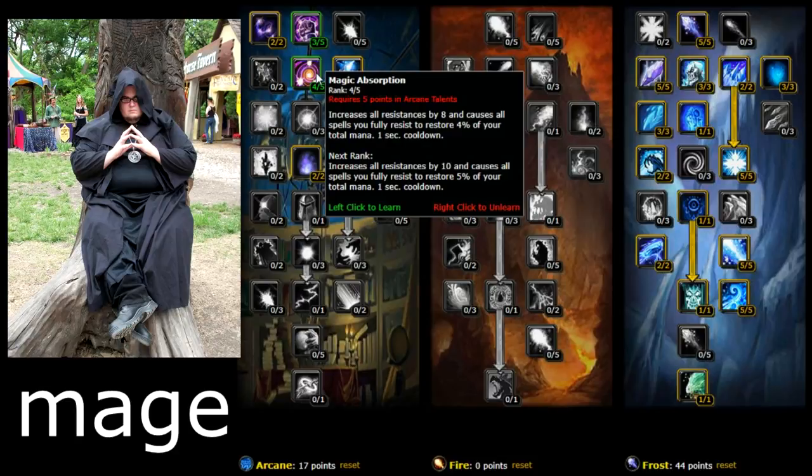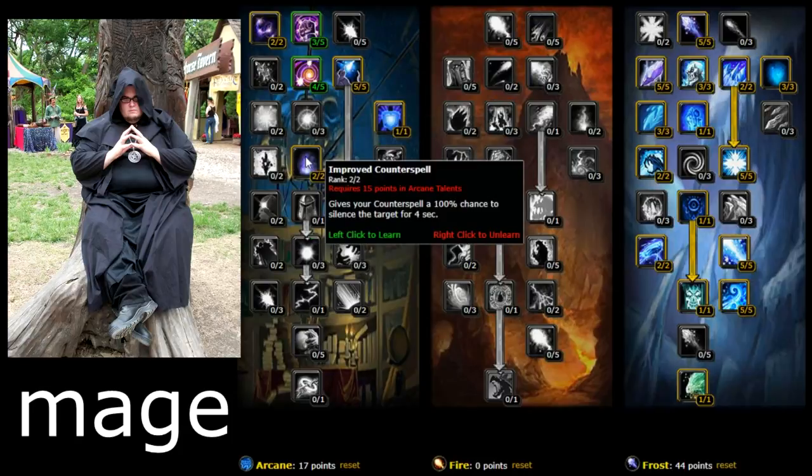Magic Absorption increases all resistances by 8 — let's say there's a mage mob throwing fireballs at you and this gives a chance to resist one of those and save you. Improved Counterspell gives Counterspell a 100% chance to silence the target for 4 seconds — so if a warlock casts Fear on you, Counterspell it and they can't cast anything for 4 seconds. Make sure to get this, it's so good.